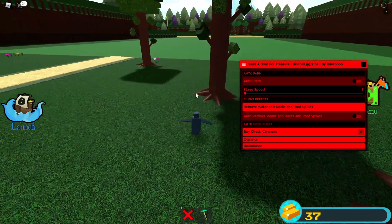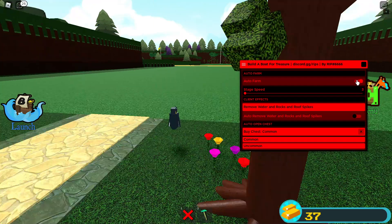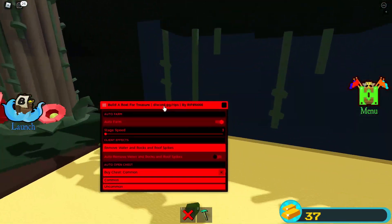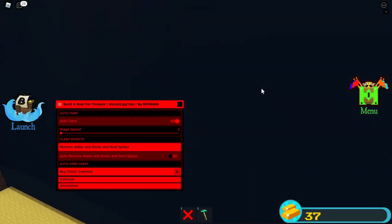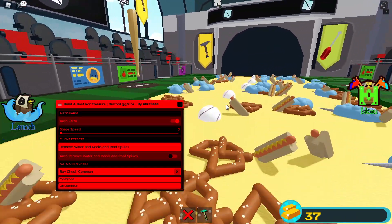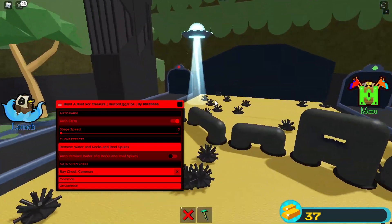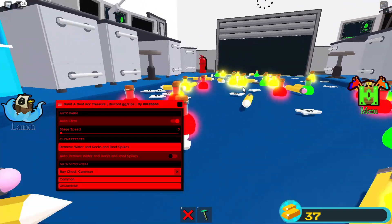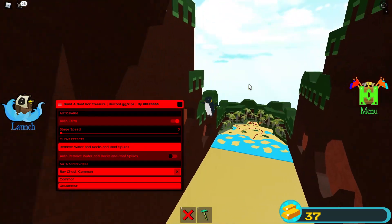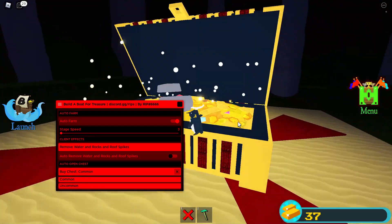Now let's try out the main auto farm feature. Even as a Penguin it works fine. This will automatically take you through all the stages and it's quite fast. You can also change the speed — I wouldn't make it too fast because you're more likely to get banned. Keep it at a steady pace. And there it is — it's claimed the chest just like that.